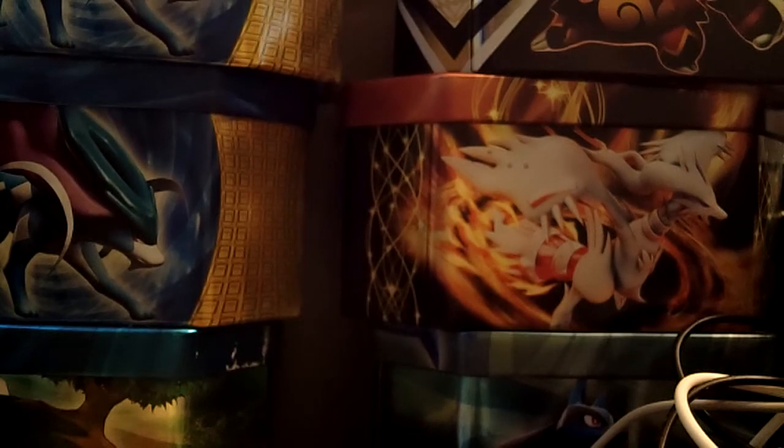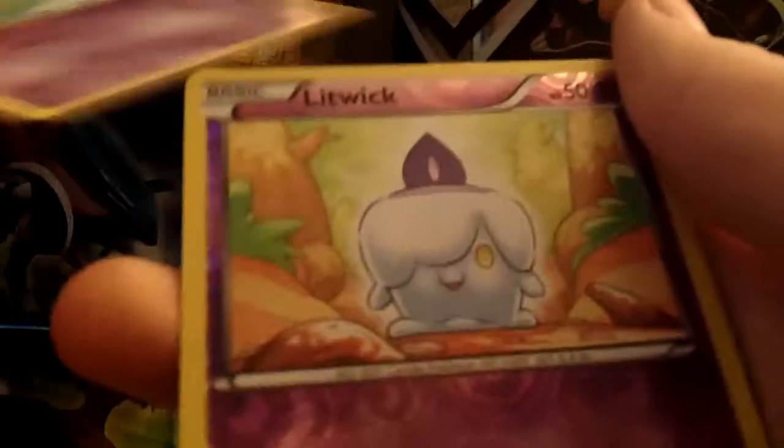Noble Victories next, then Dark Explorers. Alright, Noble Victories. Code card — you can't see that, fools. Swadloon, Axew, Ponyta, Shelmet, Zebstrika, Litwick Reverse, and Victini holo — cool! Is that holo? Yeah it is. I like the new holo cards.